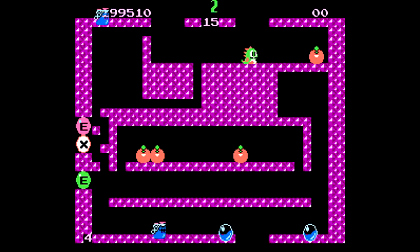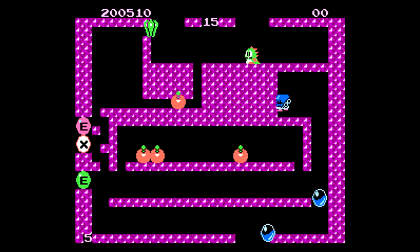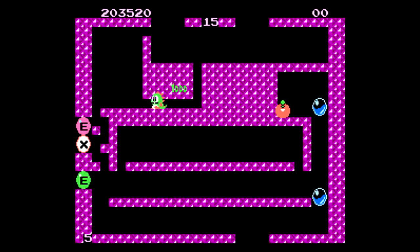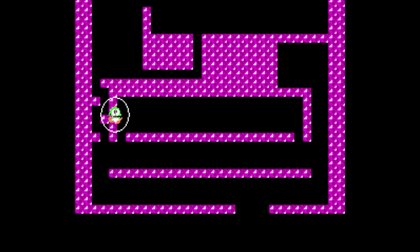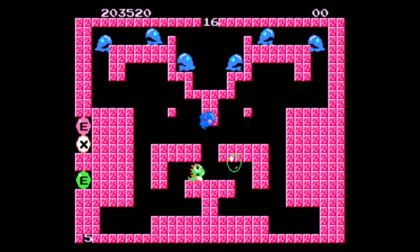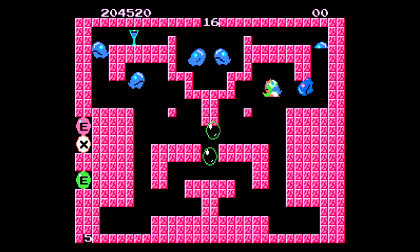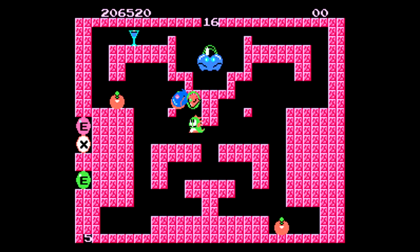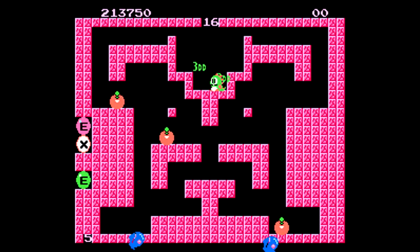Speaking of the enemy names, they are quite different depending on which version you're playing, and they've been changed up over the years, so you may find various versions of the enemies with different names attached to them. There's actually an enemy roll call at the end of the best ending of the game; however, the way they're spelled is kind of a broken English version of their Japanese names, so it just ends up looking weird and makes the names harder to pronounce than they should be.